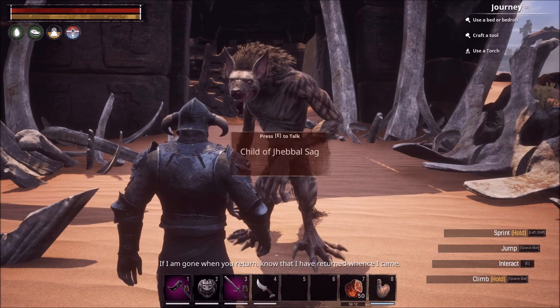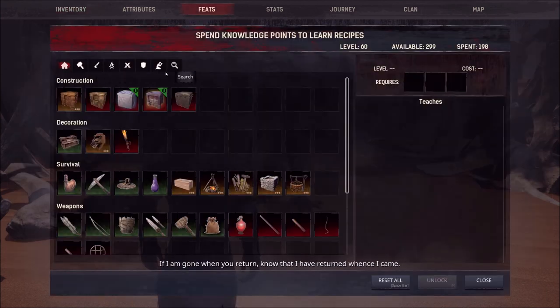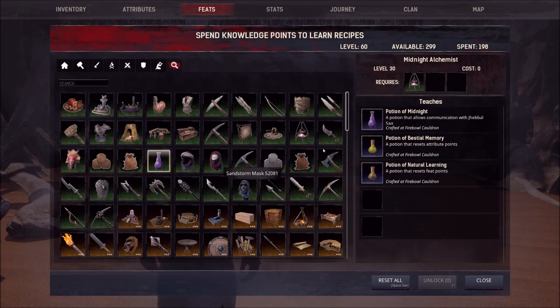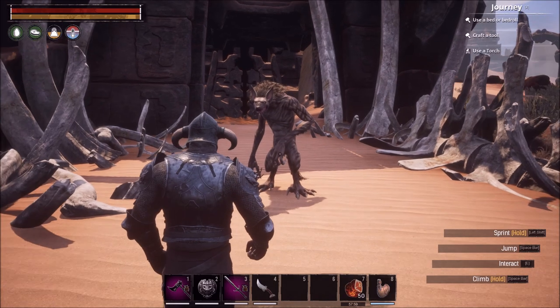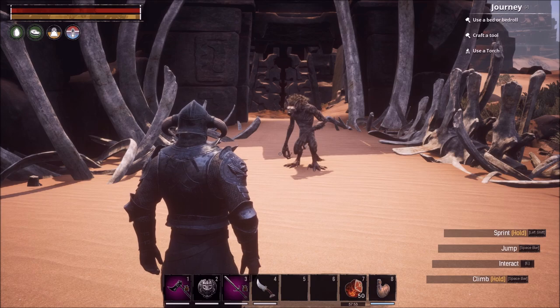The good thing about having the Midnight Alchemist is that if you go into your feats and check out your Midnight Alchemist, this is where you also learn how to reset your attribute points and how to reset your feat points. In the patch, they have separated them out into two separate potions, which is such a quality of life improvement.